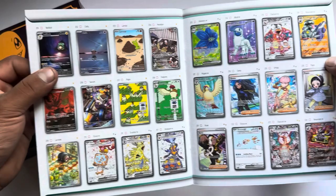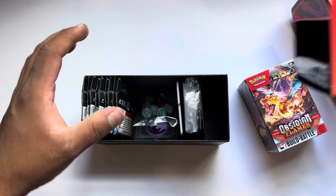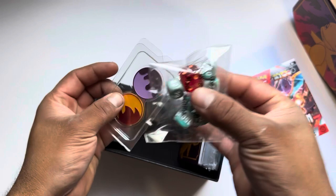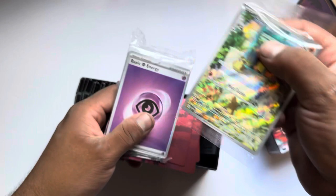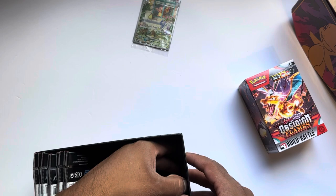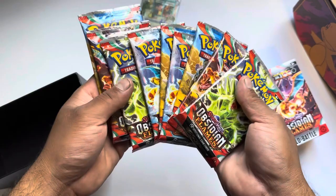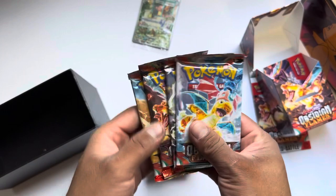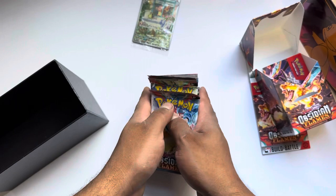The booklet with potential pulls — looks like some of the chase cards are here. We've got sleeves, dice and coin, dividers, and there's a promo card. Look at that Charmander! Got the packs, the Build-in Battle small deck. So this should be 13 packs right here. Let's get ready to open these up.